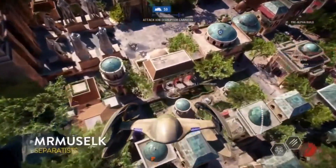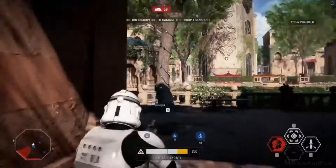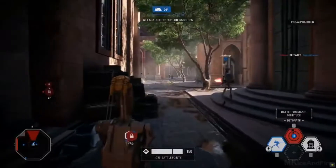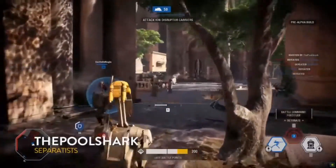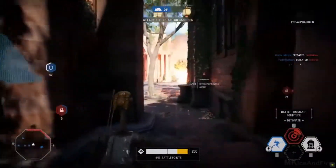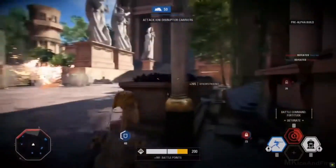Some more bombing runs here just absolutely tearing things up. Muselk is killing it. We see the officer class right next to one of the clones. Your officer is fantastic for pushing — you want to be able to push the objective. If you're playing with your buddies, you want at least one officer available because he keeps you going in the fight.